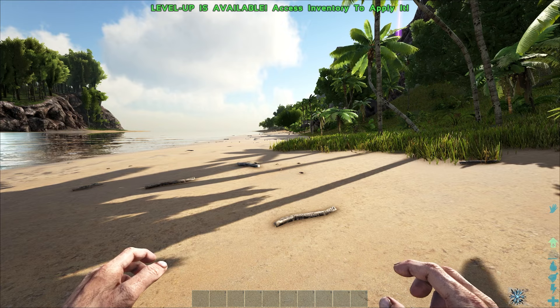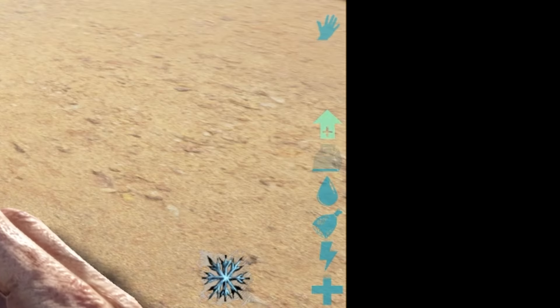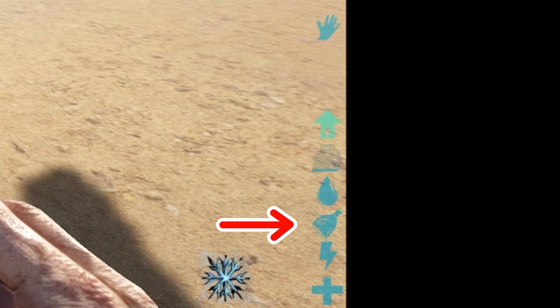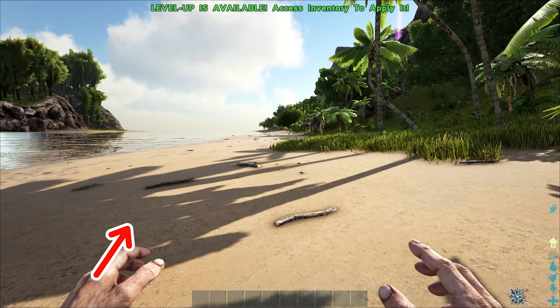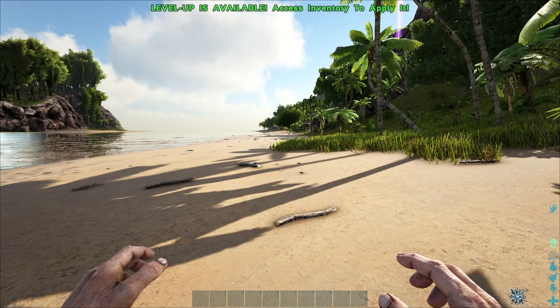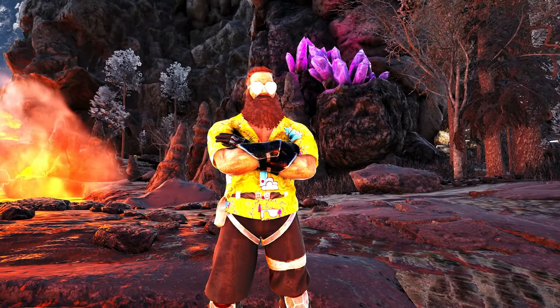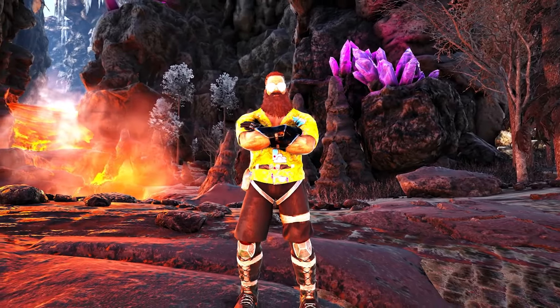Assuming you haven't been eaten by raptors, the first thing you should notice is your HUD. From top to bottom, you've got experience, weight, hydration, hunger, stamina, and health. The bar in the middle is your hotbar, where you can place tools, consumables, and other useful items for easy access. Our first goal for this episode is to craft a pickaxe, and to do so we'll need some stone, some thatch, and some wood.